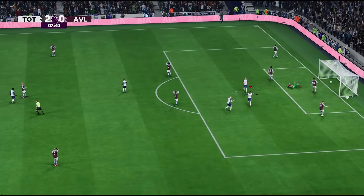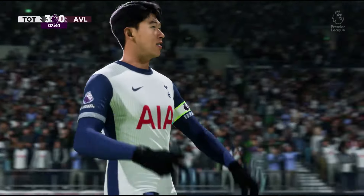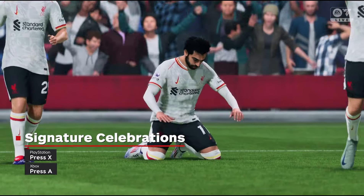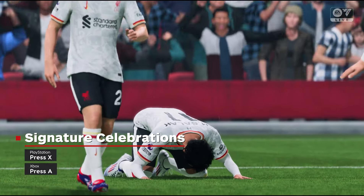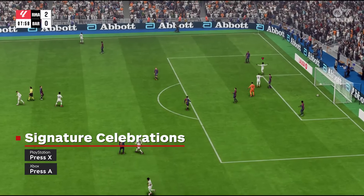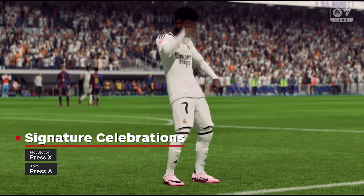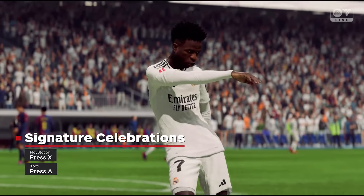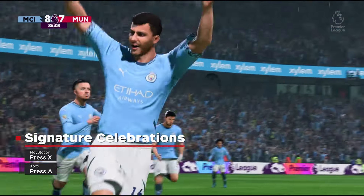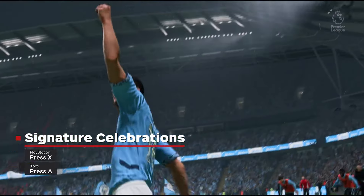Wrapping up the new animations, FC 25 has added several new signature celebrations that can only be performed by specific players. These are different from Kane and Lewandowski's celebrations because those can be done by anybody. The players who have new signature celebrations are Vinicius Jr. and Rodri. Keep in mind, to get Rodri's you have to score in the last five minutes of a game. To do either of these celebrations or any of the previous signature celebrations from previous FC games, you just need to press the cross button or the A button.